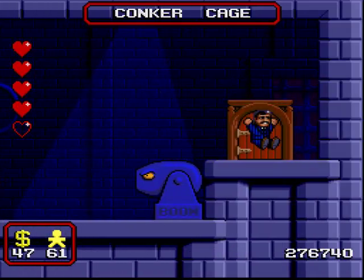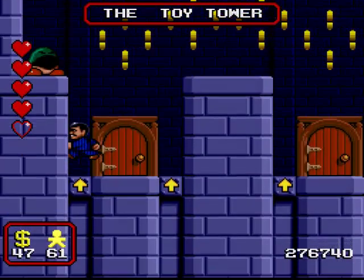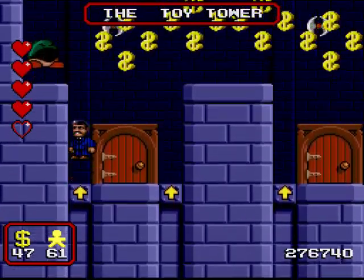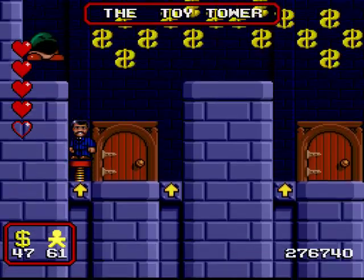As you can see, there is no secret room here at the end of the Conker cage, just to prove that Ocean R&D are indeed sneaky bastards. We have another toy tower here - they're built in pairs.